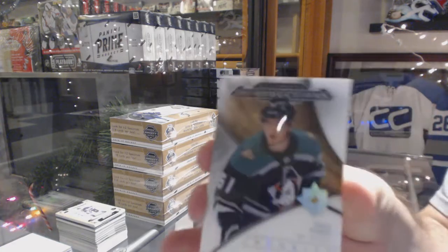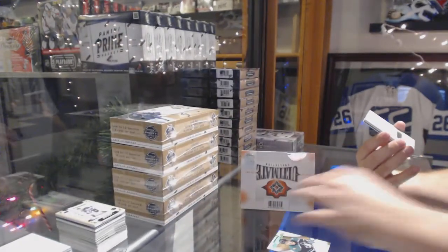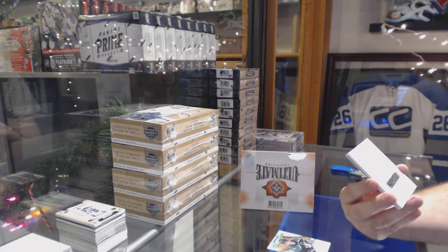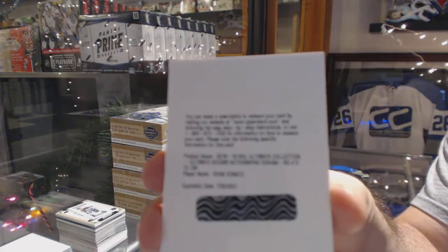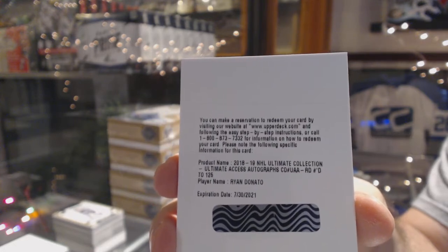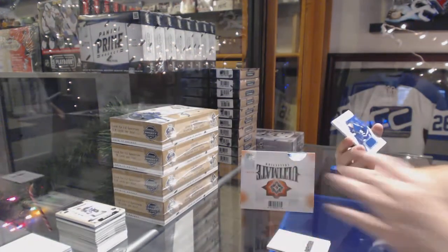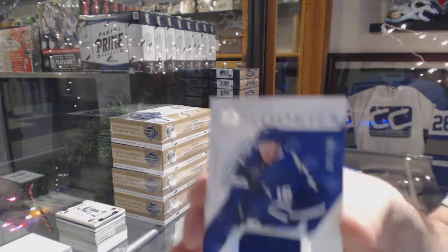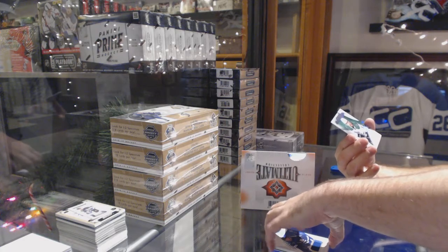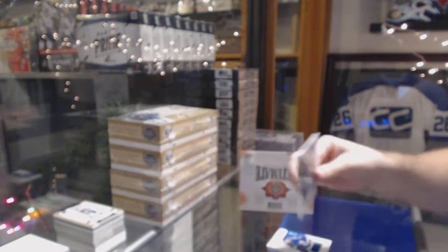We've got an Introduction of Troy Terry for the Anaheim Ducks. We've got Access Autographs numbered to 125 for the Boston Bruins — Ryan Donato. And for the Maple Leafs numbered to $3.99, Andres Johnson. And an Introduction of Miro Heiskanen for the Dallas Stars. Miro! Woo!